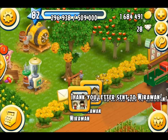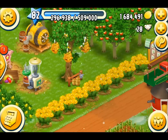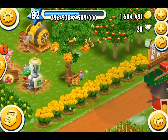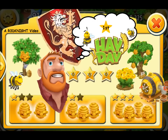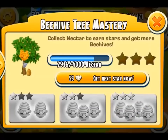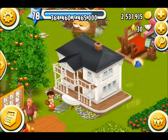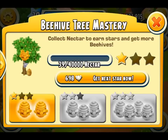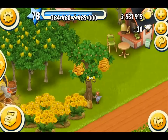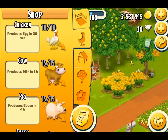Now I'm going through all the different stars so you can see what the trees look like and how many nectars you need to upgrade. When upgrading, the tree size will change and so will the number of hives. One star gives two hives, two stars gives three hives, three stars gives four hives. 4,000 nectars for the first star — and now I've got two beehives. The next level requires 40,000 nectars, which sounds like a lot, but actually goes more quickly than you'd expect.